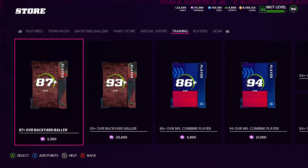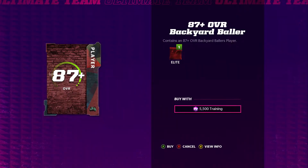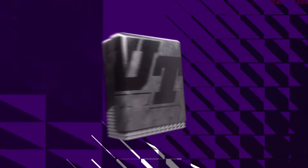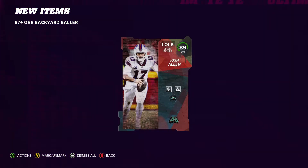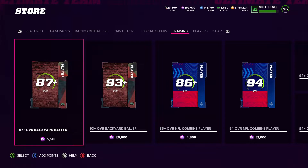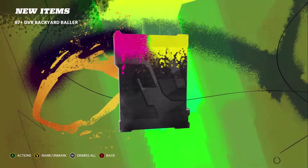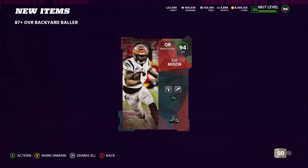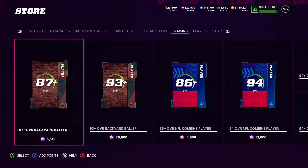Let's go into the training rolls. You can do either the 5,500 or you can do the 20,000. I'm going to do these 87-pluses — I've seen a lot of hits out of these and I feel like they've been a little bit better. We start with 111,000 training. Let's see if we can get anything glitchy. 94, 94. We're up 11,000 training.